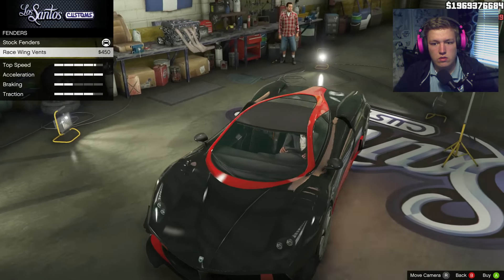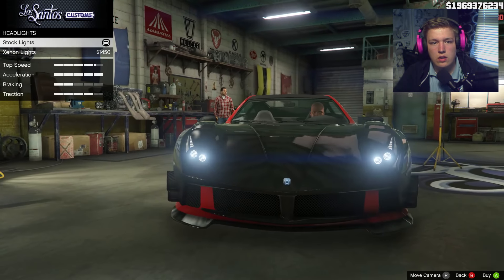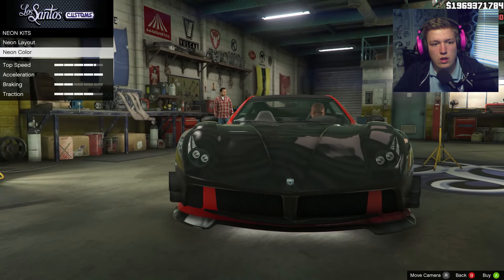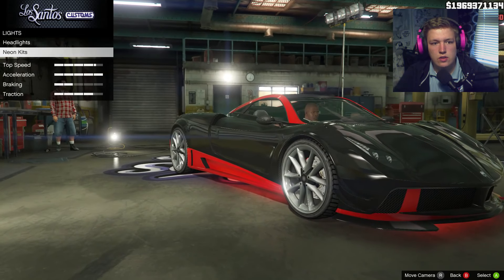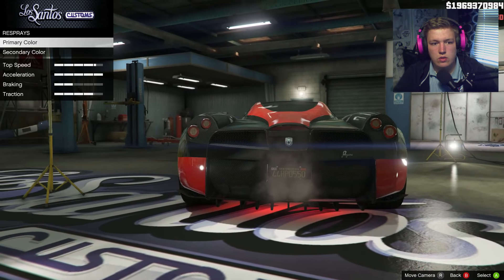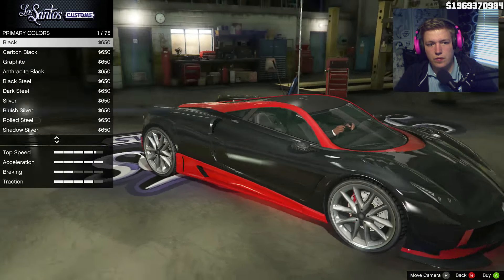Venders — 450 just for some vents, okay. Horn doesn't matter. Neons — we'll take it down. I think it might go red. Yes. Plate — black, of course. Respray — for any color I want to keep it with the metallic black, I think. We'll go black.